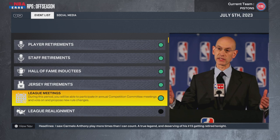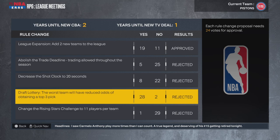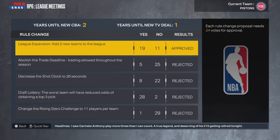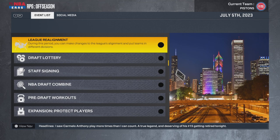The first really important item on the offseason list is the league meetings. These are completely customizable — you can adjust, replace, or overrule different things. The only thing I've done is overrule to add the expansion teams. This is very important — your expansion teams won't show up if you don't do this. So if the expansion measure doesn't win by vote, make sure you overrule it and get it approved. From there you move on to setting up your league alignment.